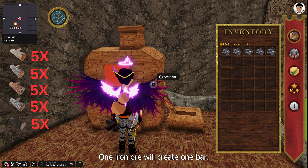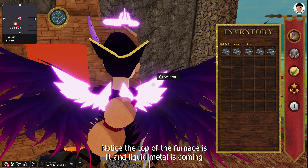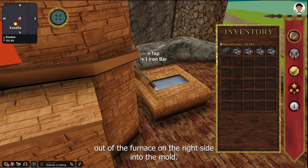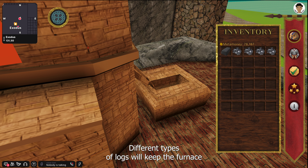One iron ore will create one bar. Notice the top of the furnace is lit and liquid metal is coming out of the furnace on the right side into the mold. Different types of logs will keep the furnace lit either longer or shorter periods of time.